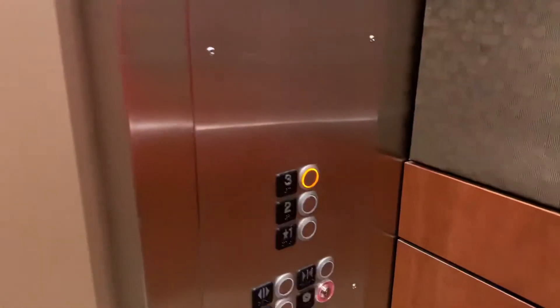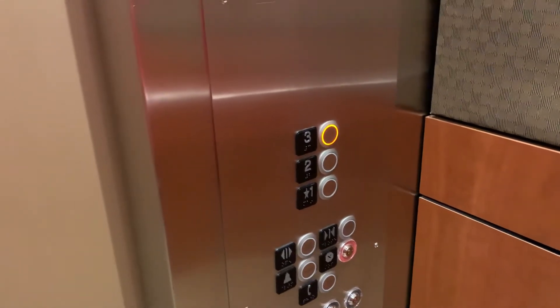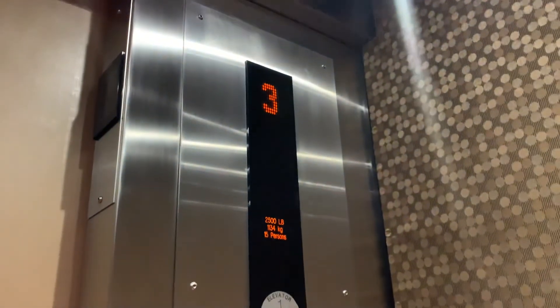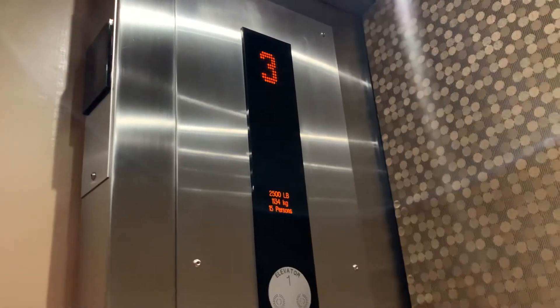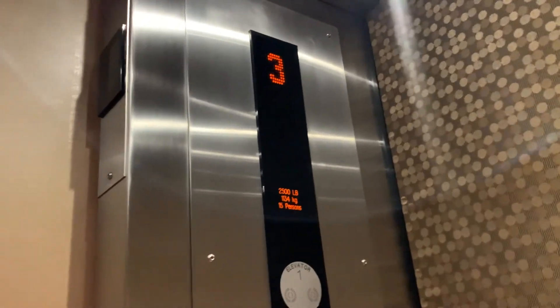Look at the GAL door equipment. It's got older GAL green. When I press this, it deactivates it. We're gonna have three. Look at that door track. GAL doors, GAL inner lock, GAL door equipment.